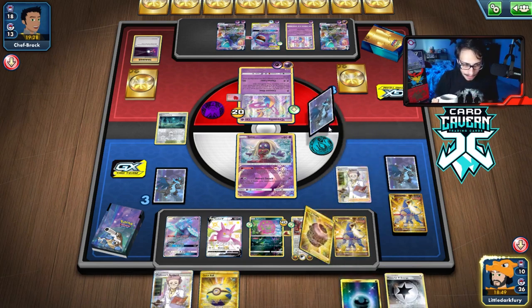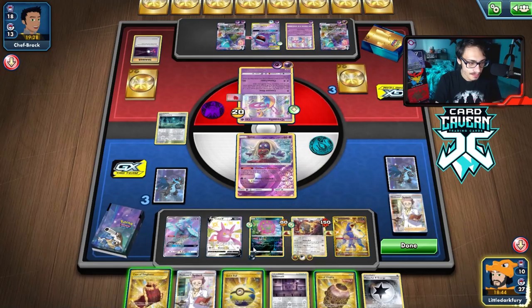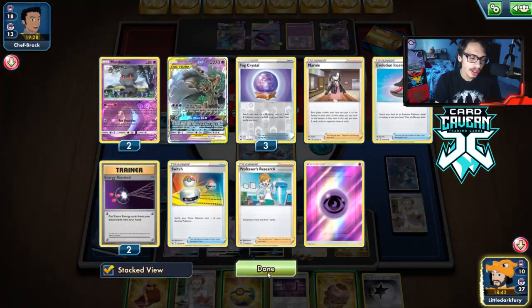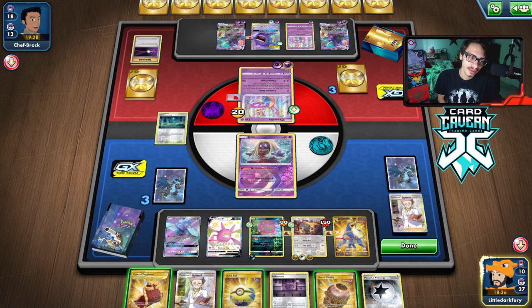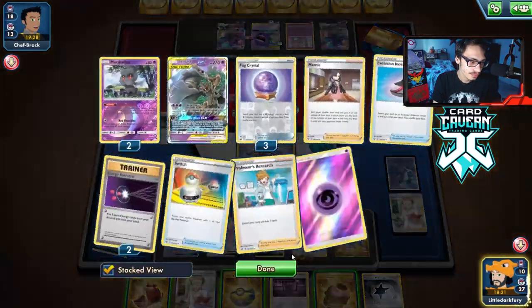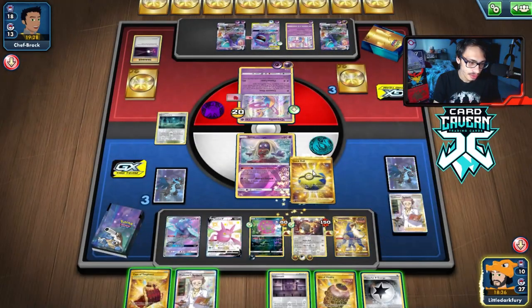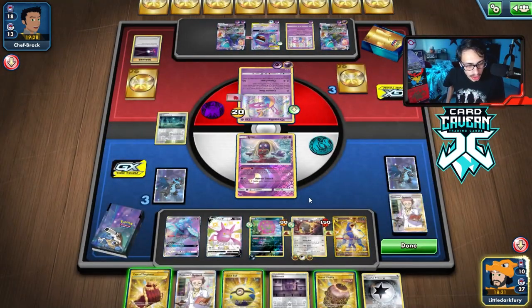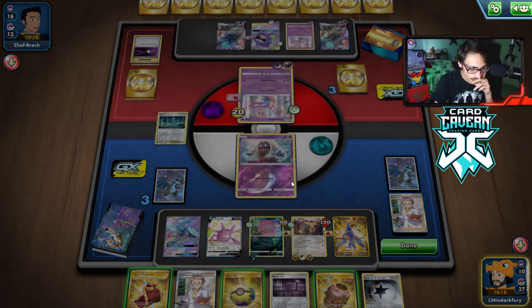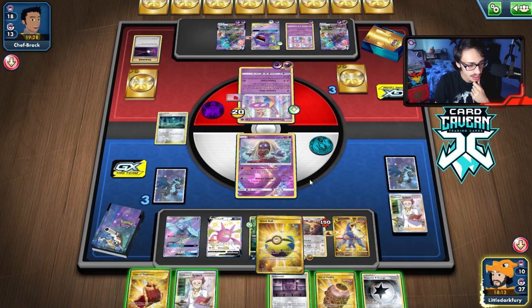We got the Dark Energy — putting that on Spiritomb right away. They could play Tool Scrapper and win the game — that would be hilarious. But I doubt they'd have that. We didn't get Boss off the draw, which is a little annoying. We still have Oricorio for next turn though. We're stuck with Psychic — we can't attach to Jinx to survive Photon Laser, which kind of sucks.